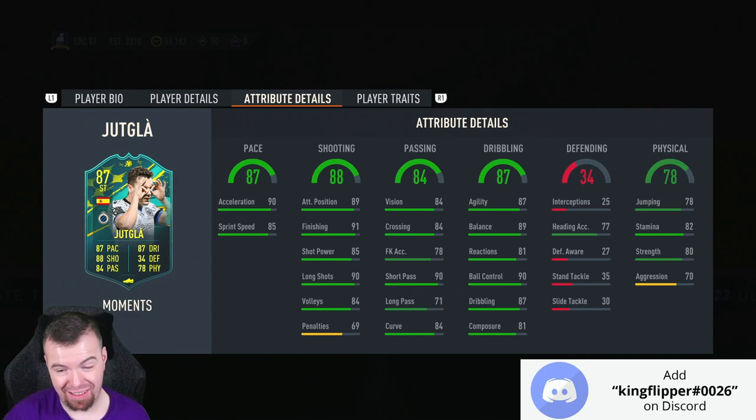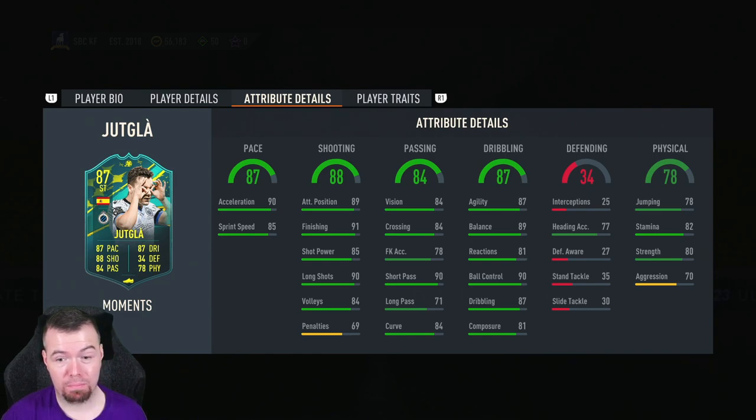I think this is the best Belgium League player by far. 84 acceleration, 85 sprint speed, 89 tap-ins, 91 finishing, 85 shot power, 90 long shots, 84 volleys — really good. Penalties: 69. 84 vision and crossing, 78 free kick accuracy, 90 short passing, 71 long passing, and 84 curve. 87 agility, 89 balance.